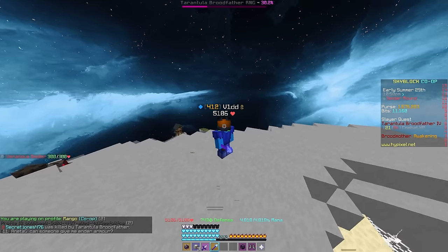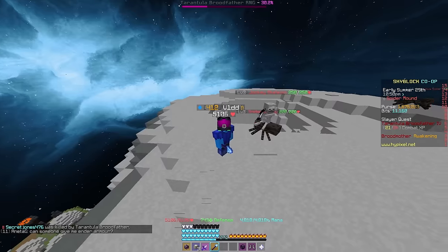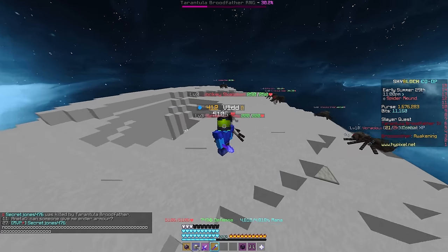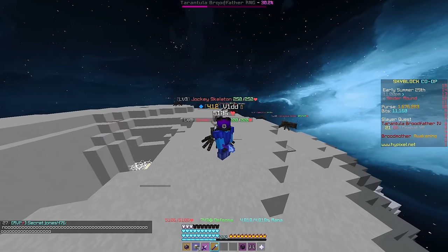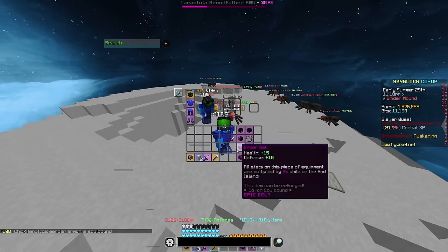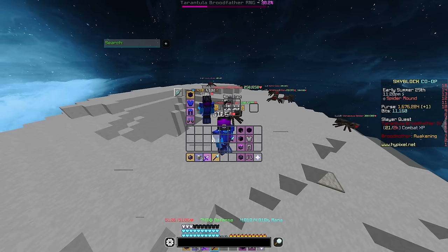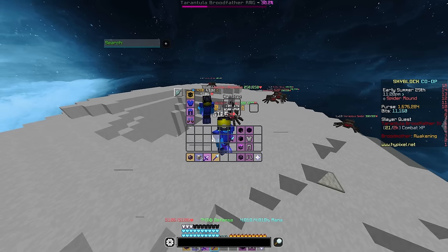Now it's time to move into the boss fight. As we recommended before, especially for Tarantulas, you shouldn't fully venture into this boss without having the gear to kill a tier 4. Tiers 1 to 3 are pretty useless, and there's not much for you to unlock from this boss to help you out. For a tier 1 and 2 boss, we're not going to recommend any more than just Ender Armor and a Void Sword.